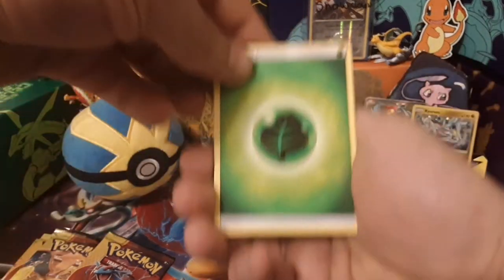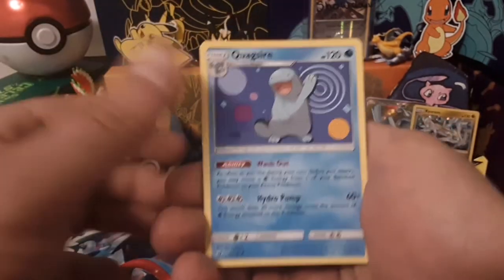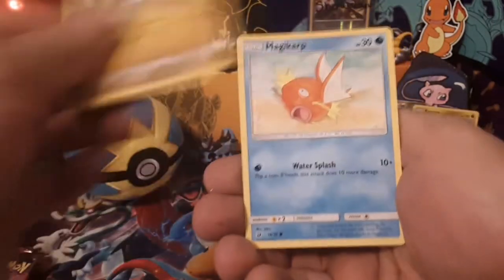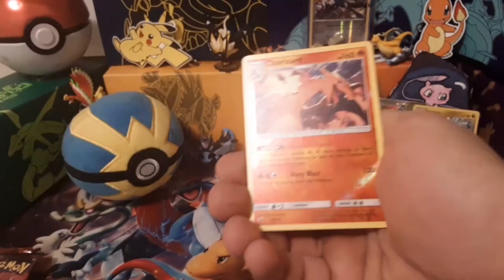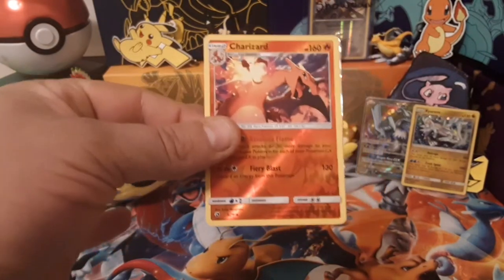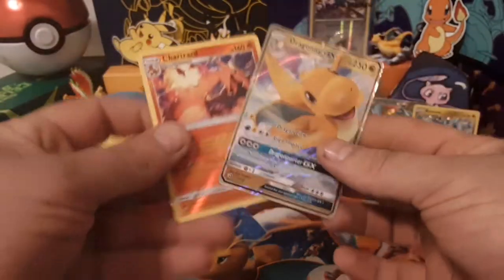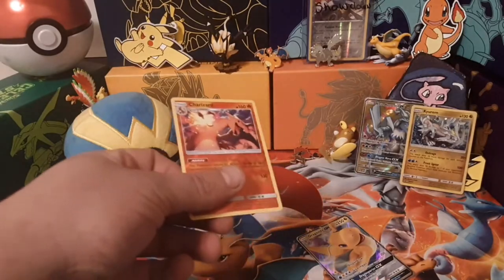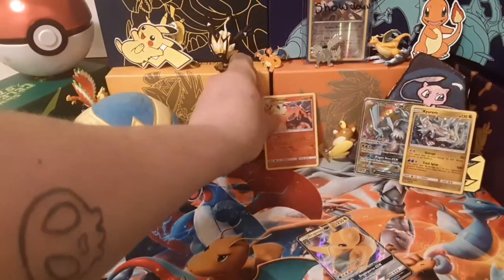Starting off pack one: fire energy, grass energy, Dragon Talon, Quagsire, Jangmo-o, Wishiwashi, Altaria, Magikarp, reverse is a Totodile — awesome. And the rare is Dragonite GX. What a perfect pack that was. I'm going to sleeve up both of these and put them in the back.